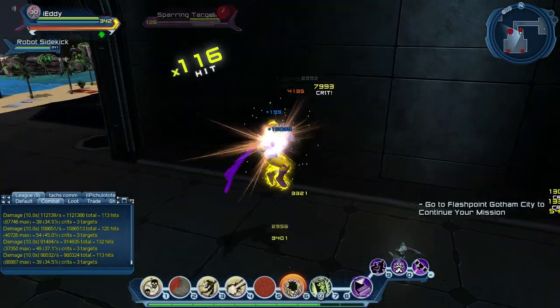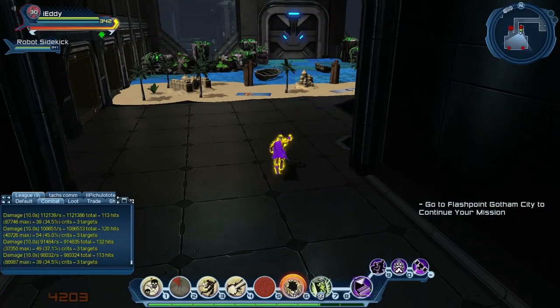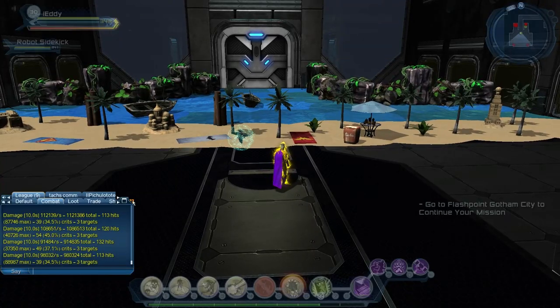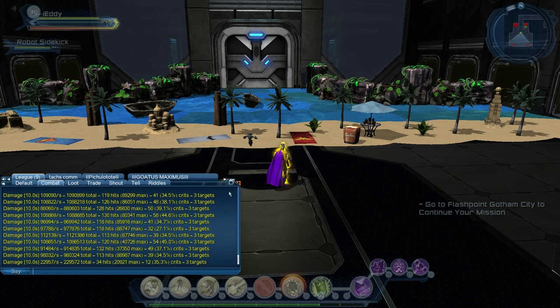We're seeing 112k, 108k, 109k, averaging about 105k to 108k. This is not as good as other range powers — Electricity is really good for range. Not every power is similar: some are good with single target, some with AOE, some with melee. This power is really good with single target, kind of good with melee, but okay with range. That's the Celestial range AOE loadout.